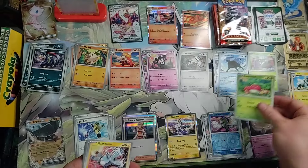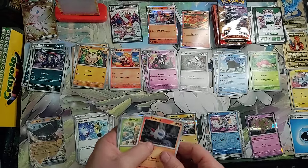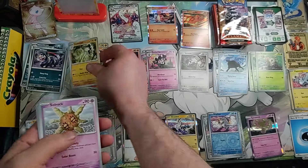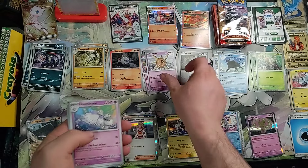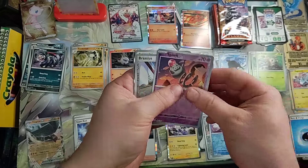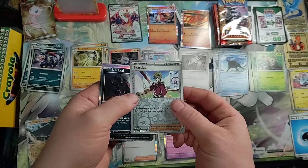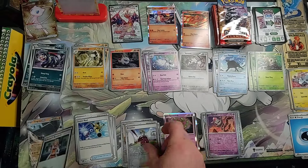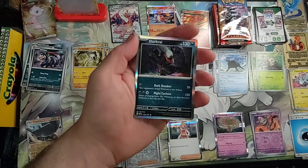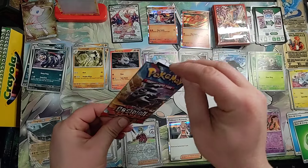Bonsly, Magnemite, Larvesta, Rowlet, Toadscrew, Solrock, Houndstone, Splank Reverse Holo, Bracius Reverse Holo, Darkrai Holo, and Energy. And last Obsidian Flames.